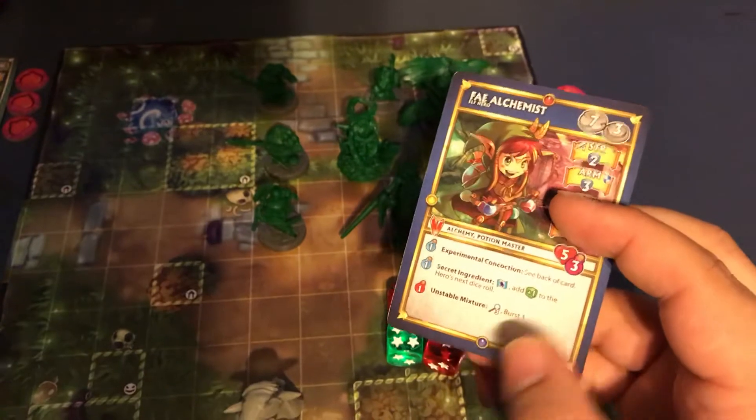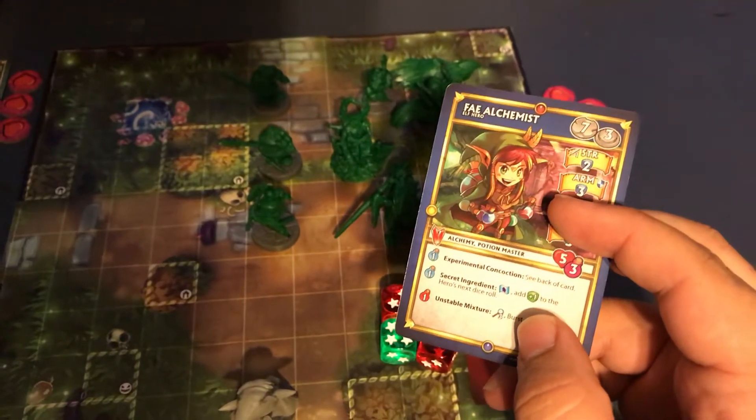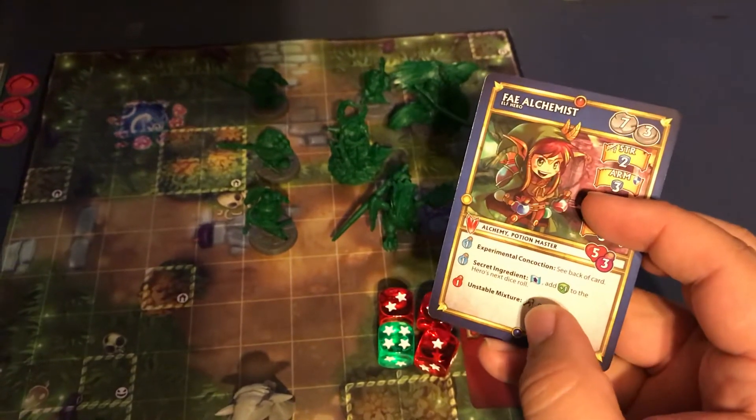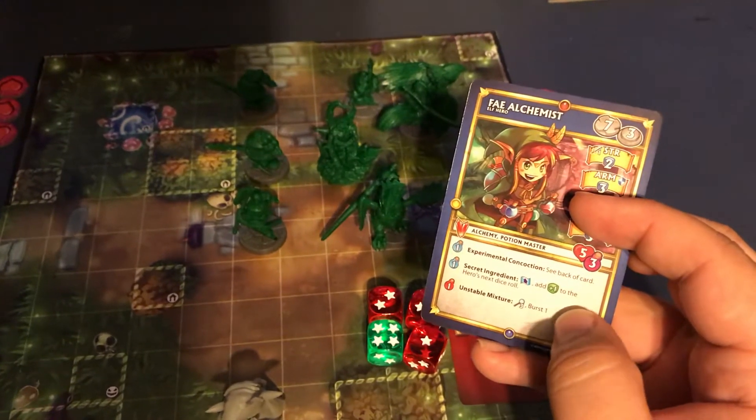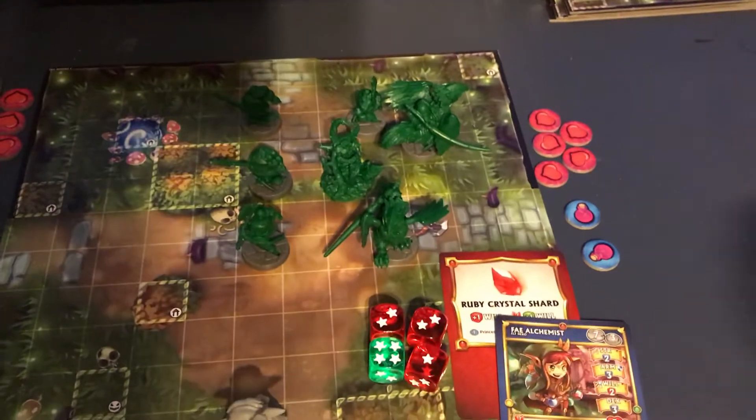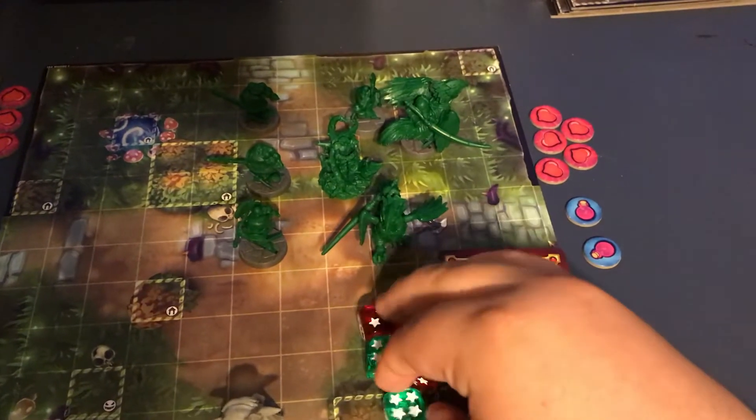The other thing we'll do is drink our second concoction down here. Secret Ingredient: add one green die to the hero's next dice roll. So I'm going to go ahead and use that one in there.